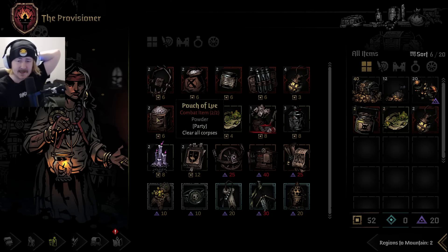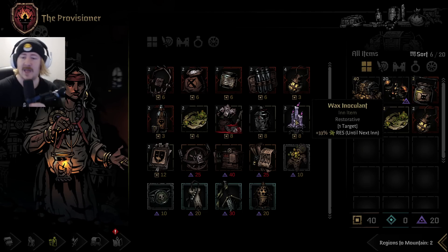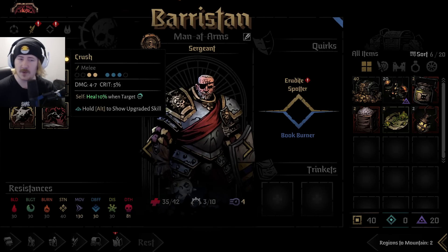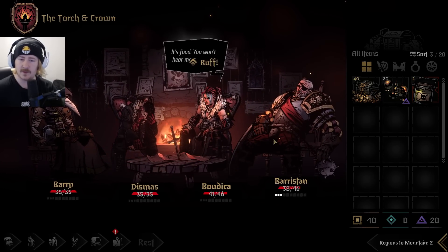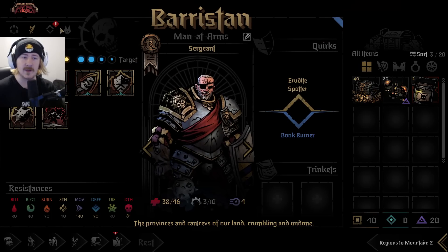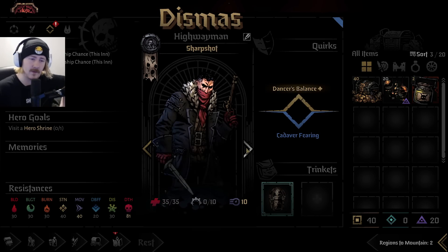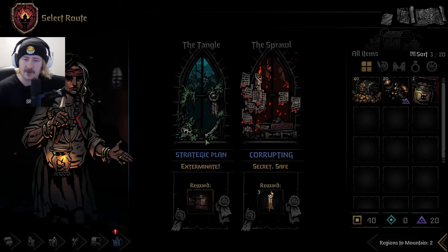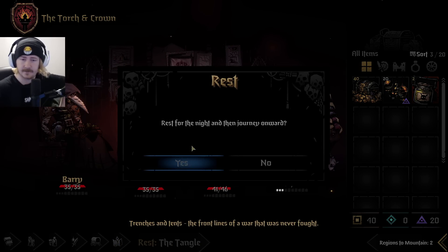Maybe get some max HP going until the next inn. A pouch as well to get rid of corpses if they're bothering us - that should be pretty valuable. Give you some food, give you some food. Then I think we're ready to select our next route. One thing I need to consider is looking at the goals of our heroes here - scout region with the watchtower, visit the hoarder, visit a hero shrine, land a killing blow on pillagers. Fight six or less road battles - let's go with the tangle. Medical gear as well on the back of that.